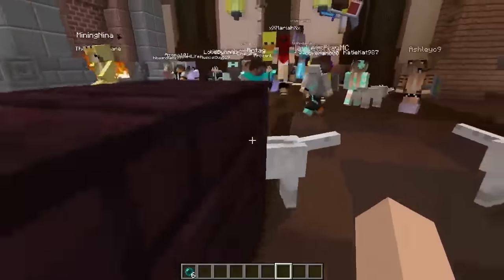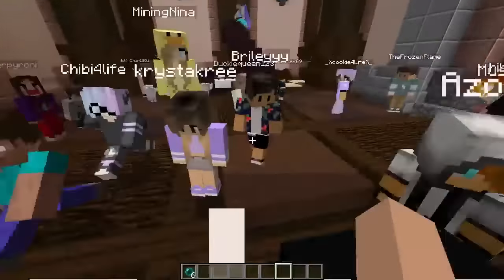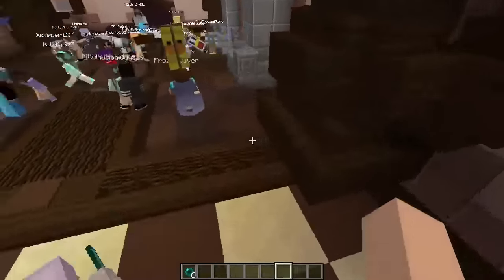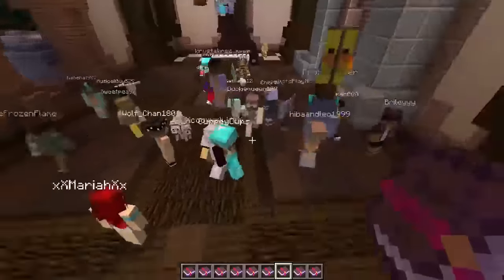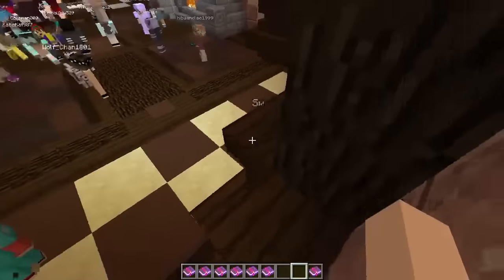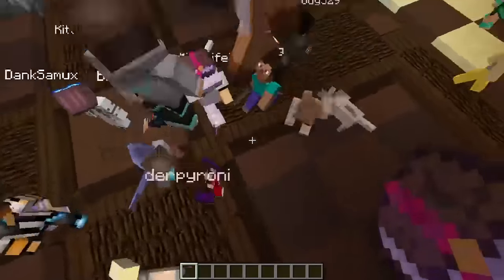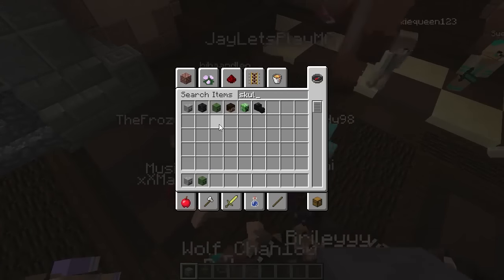I hope you guys enjoyed that competition — don't take it too seriously, it was a lot of fun and you all did an amazing job. Now it's time for a drop party! Today we're dropping loads of enchanted books all at their highest enchantment, dropping them all over the place so no one can track where I am. We'll also drop a couple of heads.